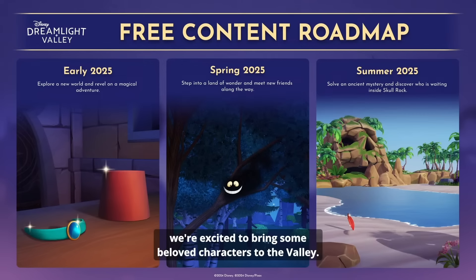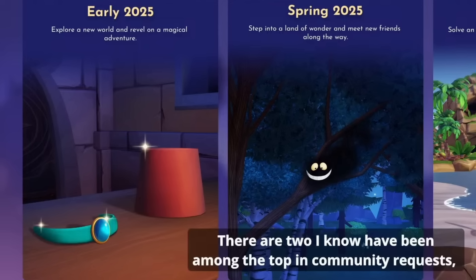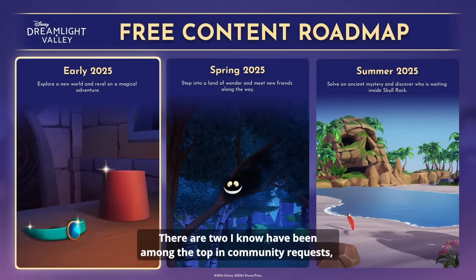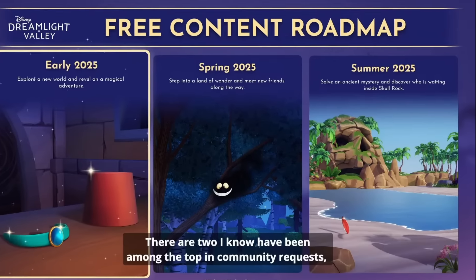Paths and fences will be arriving at a later date. Item rotation also reshapes how items sit on the ground, which might help avoid some of those annoying overlapping issues we all know too well. Now let's talk about what's on the horizon for next year — 2025. The roadmap kicks off with the Aladdin realm early next year. We saw hints of Aladdin's fez and Jasmine's bracelet sitting on a table, so it's almost certain we'll see these two joining us in the valley soon. Moving into spring, things get more whimsical with a Wonderland-themed update.